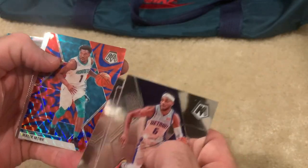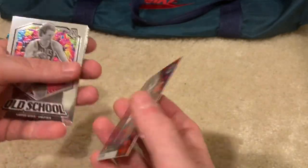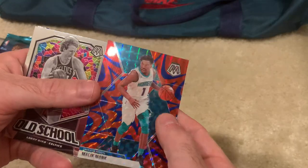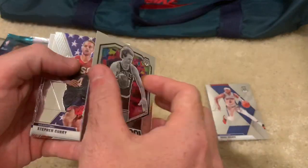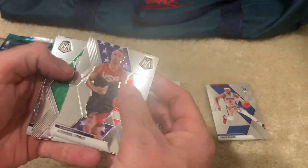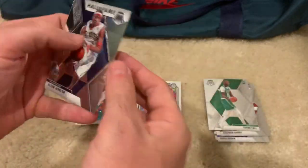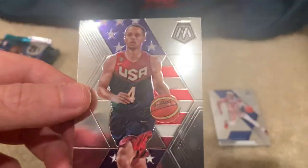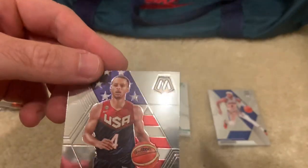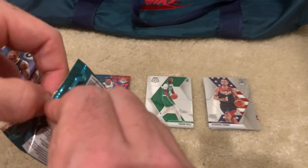Oh, what is that? Is that the base prism? Just a Malik Monk — it's a solid card. Old school Larry Bird, number eight Steph Curry. We got here Fall and Allen Iverson — Hall of Fame. That is a cool card right there, just a Fall rookie card. Looks like it's red, white and blue — must be just for the USA. Alright, first one done, got the opening jitters out of the way.